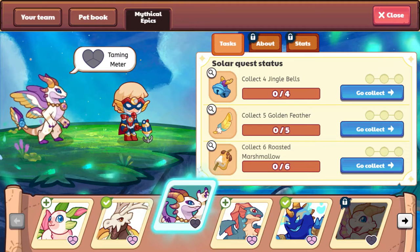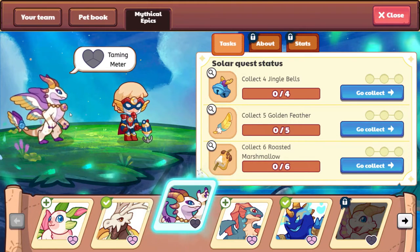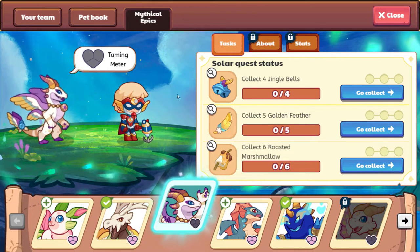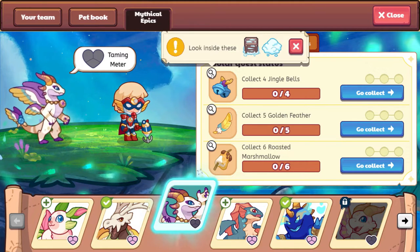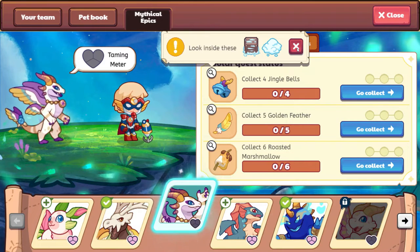I love the jewelry on the tail, the lovely necklace, the nice smile. It's going to be super fun. Cannot wait to get her. So what we need to begin collecting is we need to collect four jingle bells, and the jingle bells are going to be here in Shiver Chill Mountain. That seems like an apt place for them.